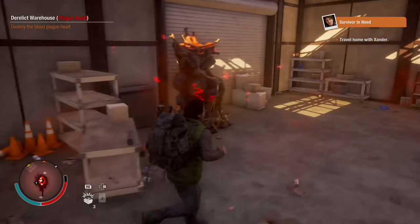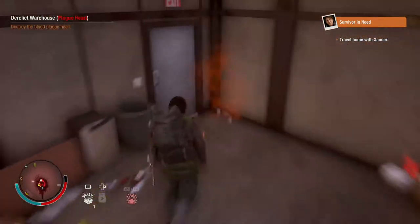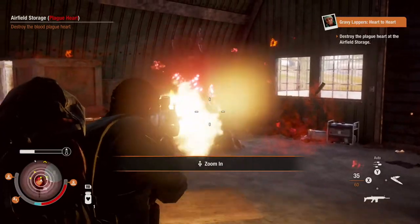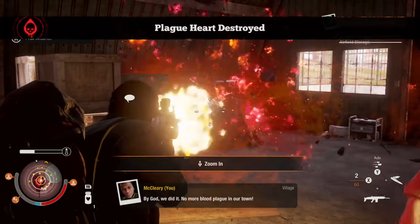Tip 8: Keeping Blood Hearts Down. These are, without a doubt, the biggest ball ache in the game. They pop up all over the map, all of the time. It's like playing a massive game of whack-a-mole in the apocalypse.